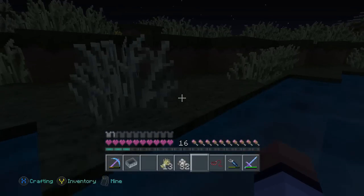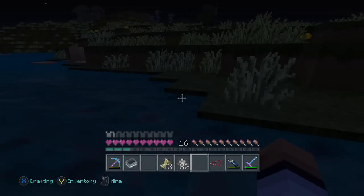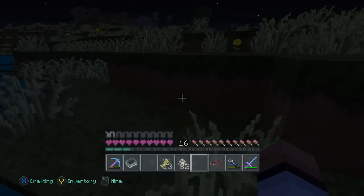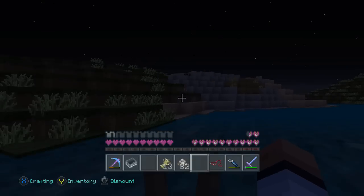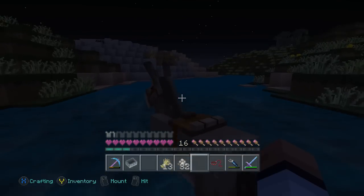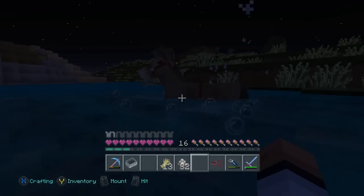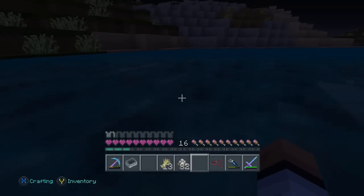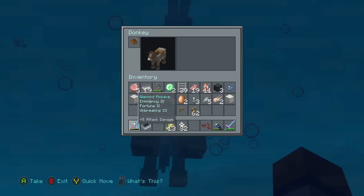I wonder if he could swim? And no. I suppose he is technically swimming, but not with me on top of him. I tried remounting and pressing a variety of buttons, but I couldn't find any that succeeded in swimming with me on top of him. So here you can try using one of the leashes to lead them to shore. Those can be crafted with a few string and one slime ball.